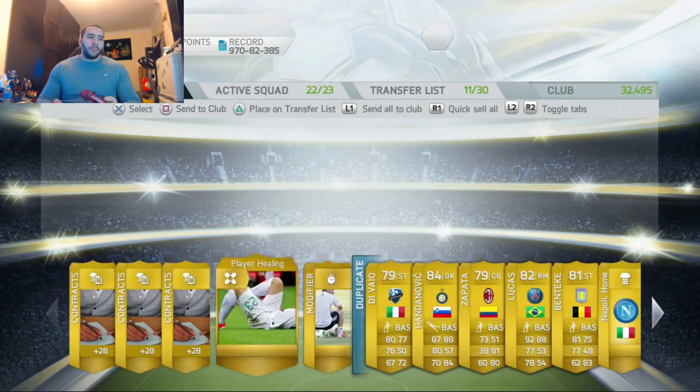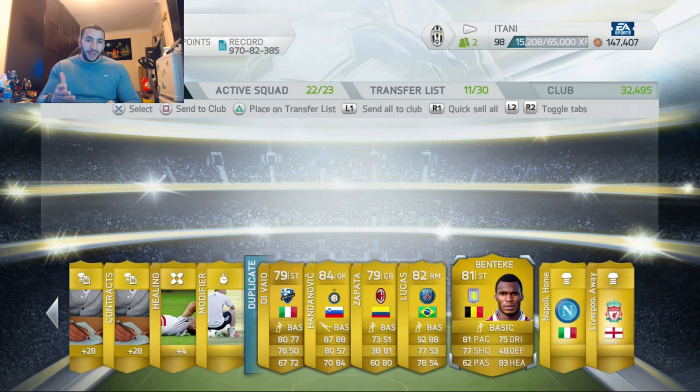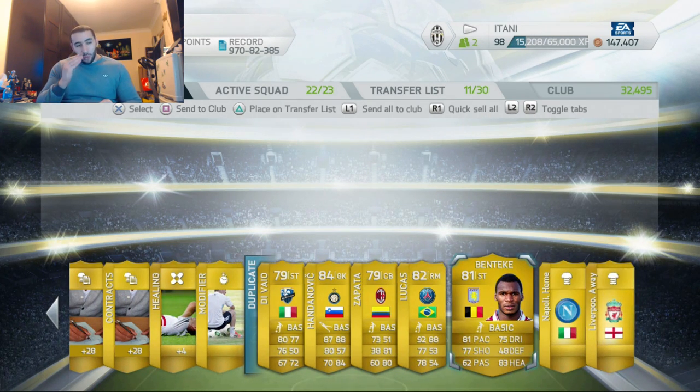We're packing all the top-rated goalkeepers right now. Benteke — oh my god, he was so overpowered last year. He was one of the best players alongside Lukaku. Benteke came up against him so many times. I used him personally for my Premier League team because of how awesome he was. When EA released a picture showing the top goal scorers, Benteke was up there as one of the most transferred and bought players in the game.